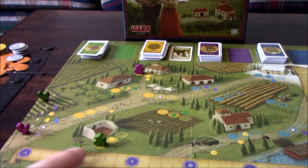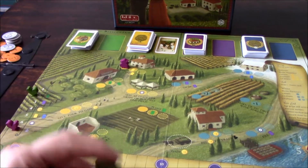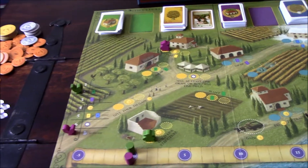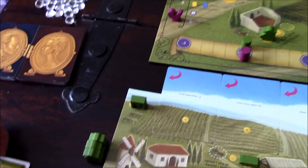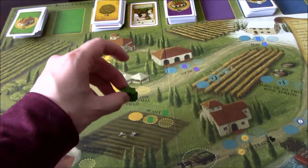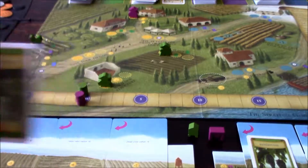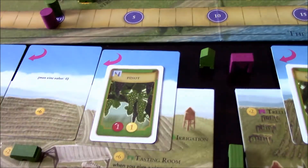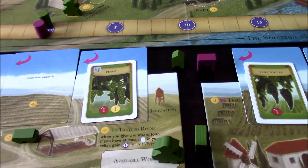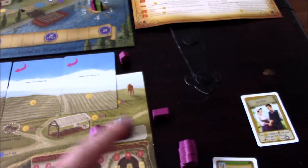Now that I built the trellis, I can plant my Pinot vine. The plant spot is still open, so I place my worker there and plant the Pinot vine into the seven-value field. That was my action, and I only have one worker left while player two still has three workers since he took that temporary worker.